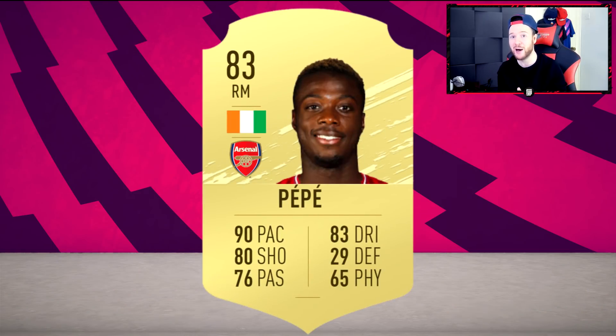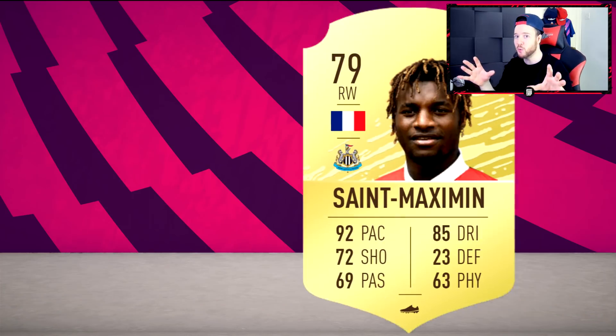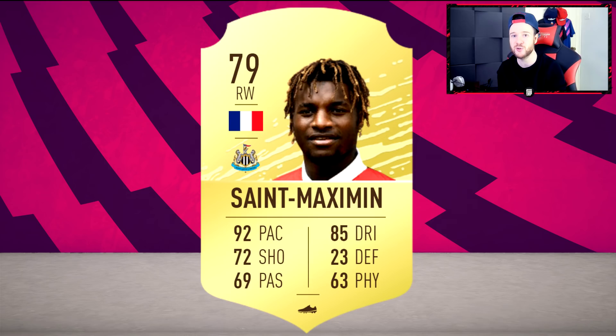We're looking for overpowered center backs. Pepe is going to be overpowered - apart from Sterling and Salah, who are going to be very pricey - Sterling over 100,000 coins, Pepe maybe 30,000. Everyone is going to be wanting to test out this newly transferred absolute beast now that he's in the Premier League. But don't worry - Pepe might be a go-to but there's always another option.